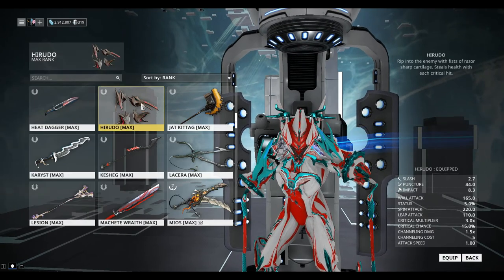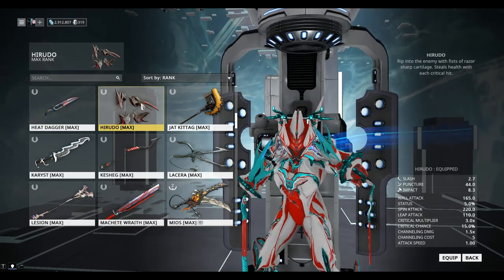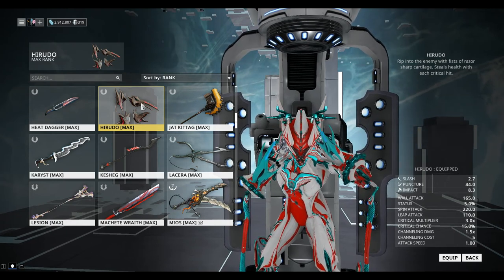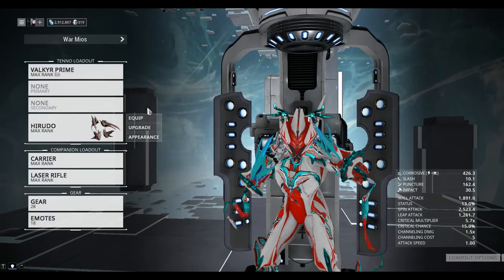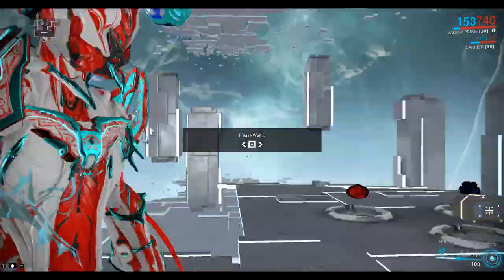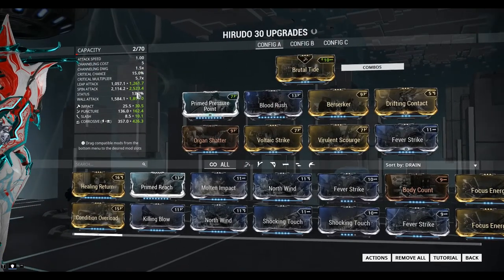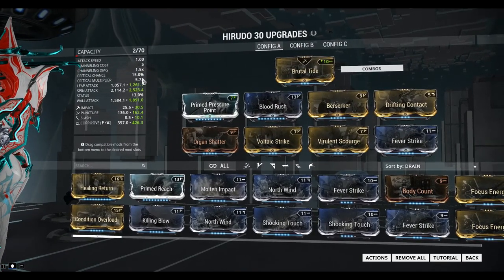So, what does it say? Rip into the enemy with fists of razor sharp cartilage. Steals health with each critical hit. Let's see my... Yeah, critical chance 15%.